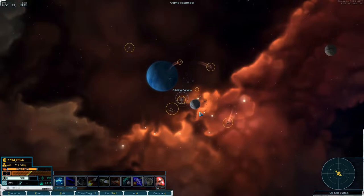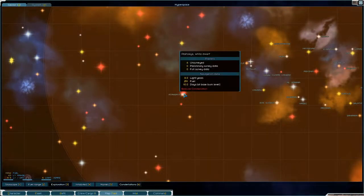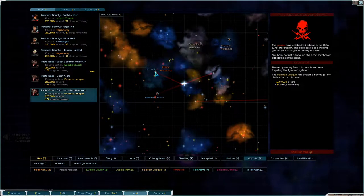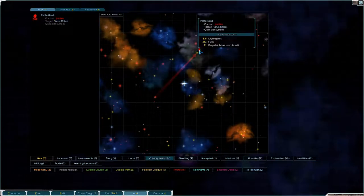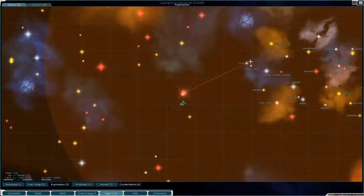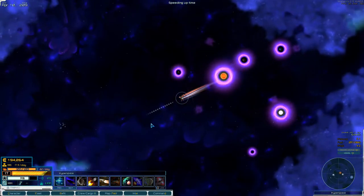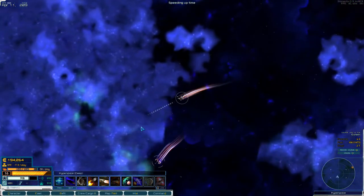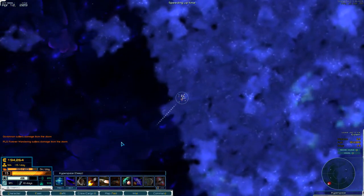Let's transverse jump out of here and head down here because we still have the pirate Banshee down here. There's also another pirate base up there. This pirate base down here is a threat to our colony, so we are going to head down there. No reason to broadcast who we are.